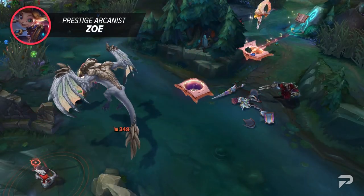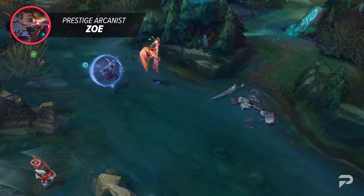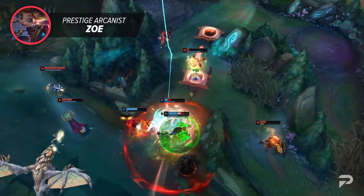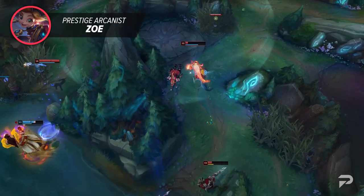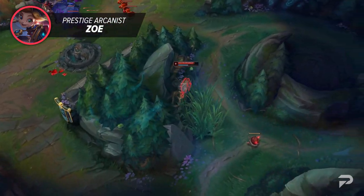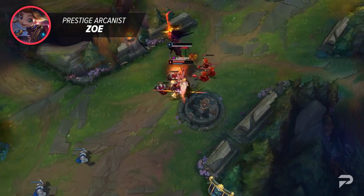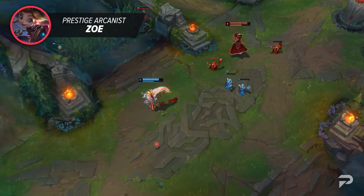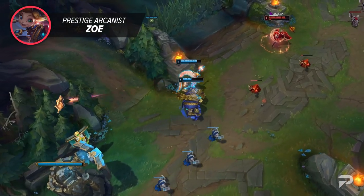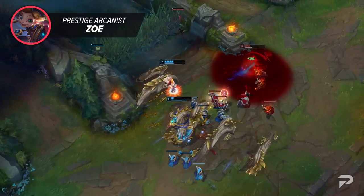Next up we've got Prestige Arcanist Zoe. You're likely familiar with her EDG counterpart, which is a great pay-to-win skin because it's hard to see the E and Q. Well, this skin is the literal opposite. Zoe wears bright gold clothing and her spells have bright visual indicators. Even if you end up dodging the bubble through the wall, usually people will accidentally step on it when they're not paying attention. However, with this skin, no one is going to miss the giant glowing yellow circle on the floor. Zoe's biggest benefit is sniping enemies and catching them off guard — if all your abilities are really bright and easy to see, it's going to be hard to get your job done.